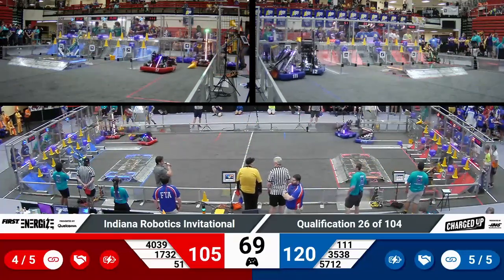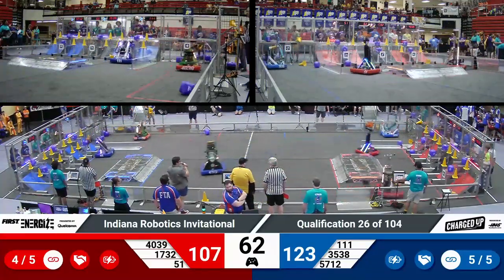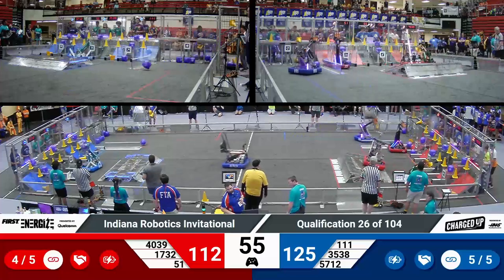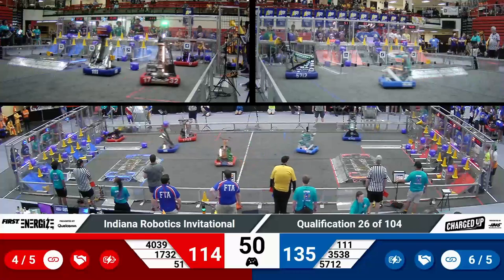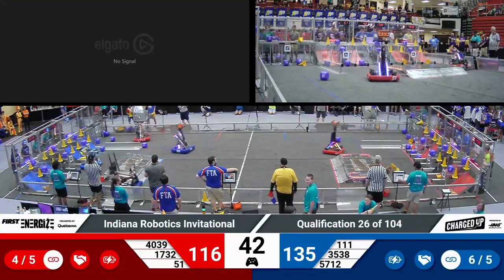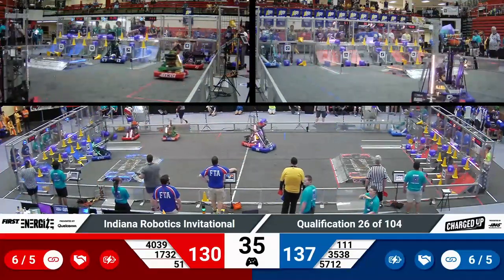Red really trying to catch up. Red now has their full top row all filled in. Now they're working on the middle and the low. Wings of Fire scoring a low node cube. Their partner Hilltopper right behind them with a mid cone. Meanwhile, over on Blue, RoboJackets leading their team, trying to maintain their advantage. We've got some powerhouses over on the Blue Alliance. RoboJackets coming back, running cycle after cycle, mostly staying on the center grid. Their partner Wild staying on the right grid, and Hemlocks Grove on the left.